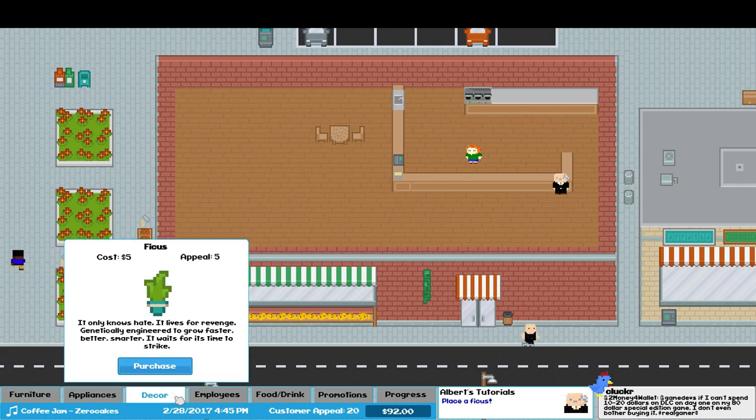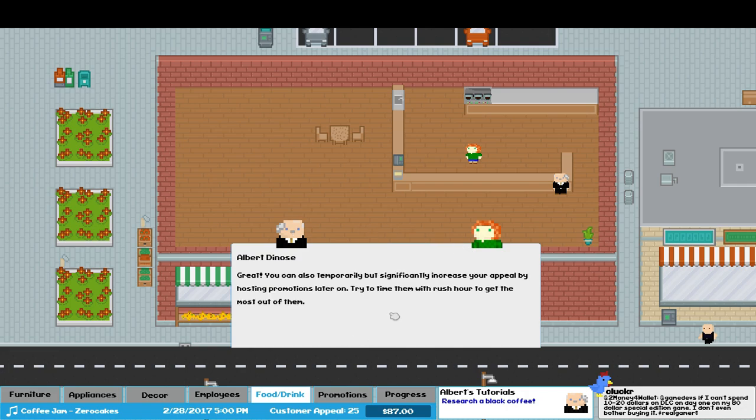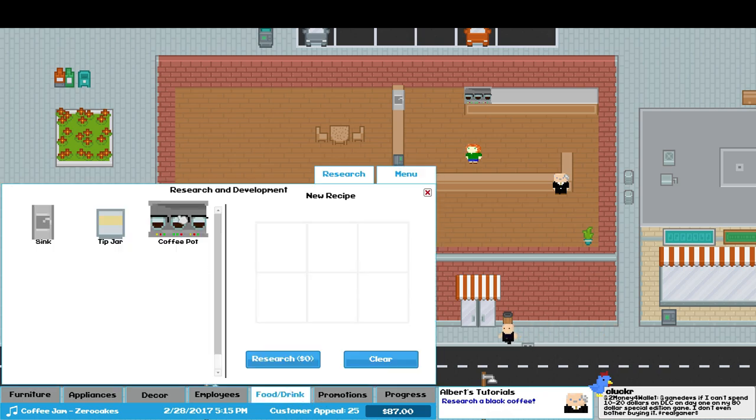Now we need the decor. We need a ficus — let's stick it right here on the corner. There we go — one plant. You can see we have a customer appeal rating, which is kind of how our decor works. We also have time and money. Now for recipes — we don't know how to make anything at the moment.